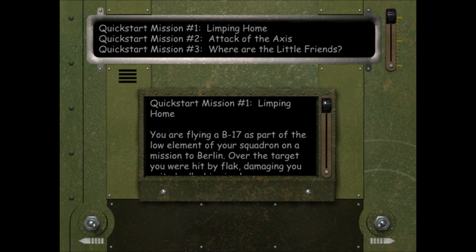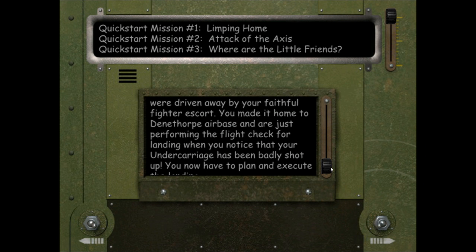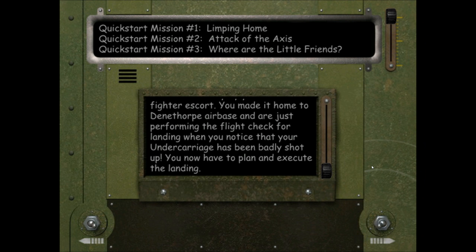As the scenario description says, you are flying a B-17 as part of the low element of your squadron on a mission to Berlin. Over the target you were hit by flak, damaging you quite badly. Limping home, you were savaged by a group of 109s, driven away by your fighter escort, and you made it home just performing the flight check for landing when you notice your undercarriage has been badly shot up. Note: 'Deanthorpe' is spelled incorrectly in-game — it should be D-E-E-N-E-T-H-O-R-P-E — and you actually fly back to Ridgewell Air Base, not Deanthorpe.